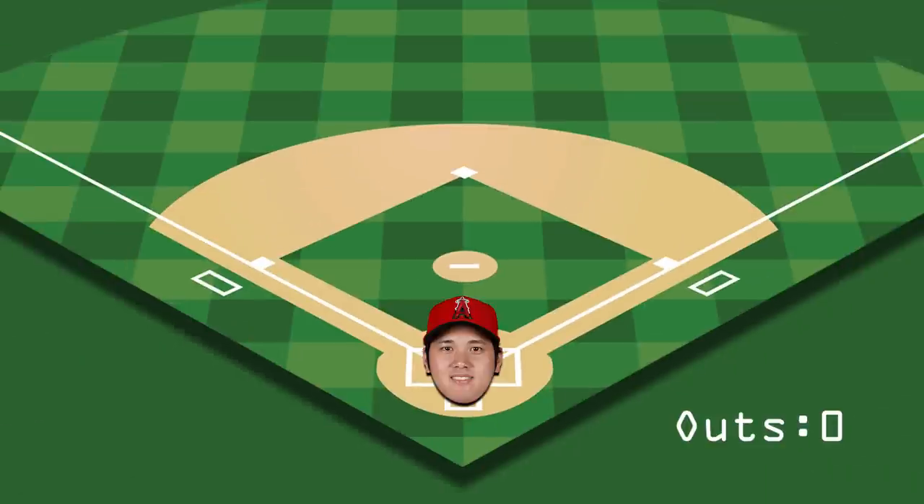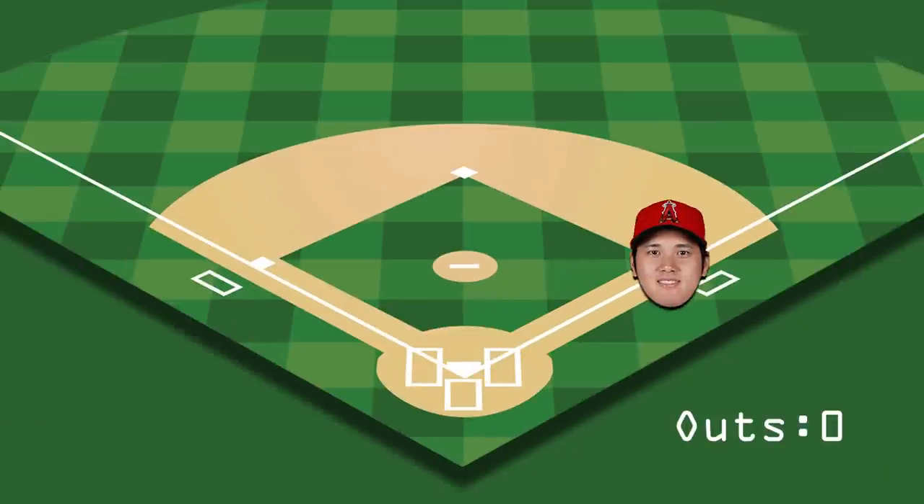Step 1: Get a man on base. This could be from a regular hit or a walk, but in this video, I'm only bunting. Once he's there, we have a man on first with no outs.